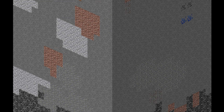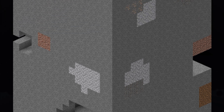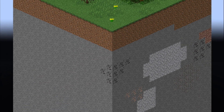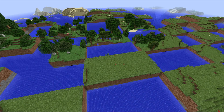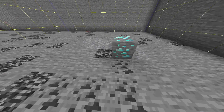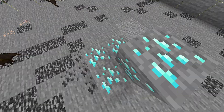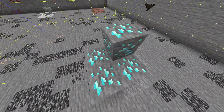Minecraft chunks: 16 by 16 by 384 as of the cave update, but 256 since we're talking about 1.16 right now. These are what make up all of Minecraft — the fundamentals of different biomes, different spawns, and different ores. One of those ores is diamonds. There can only be 1 diamond vein per chunk, and 1 diamond vein can be from 0 to 10 blocks. So how do we get 40 diamonds in a single vein?